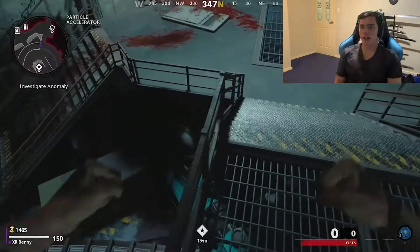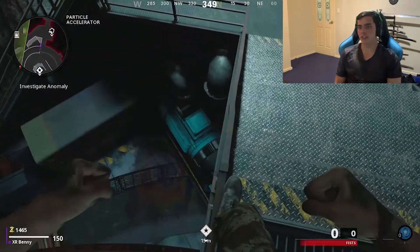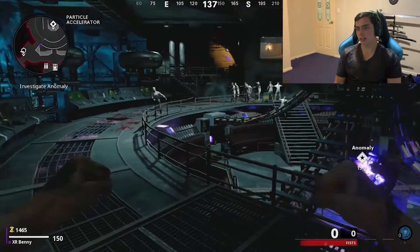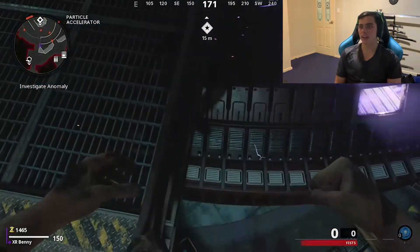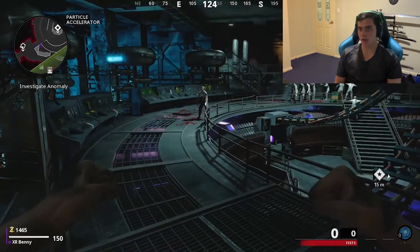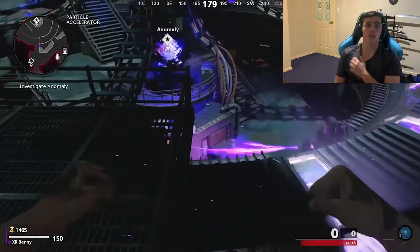Alright guys, going for the third and final glitch — this is an invisibility glitch. Go towards this banner, go as far in there as you can, and as you can see I am no longer a part of the map and the zombies are confused.